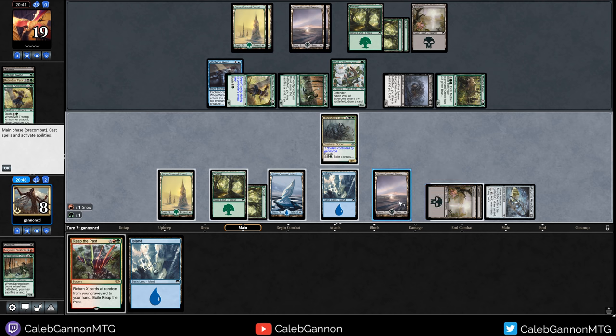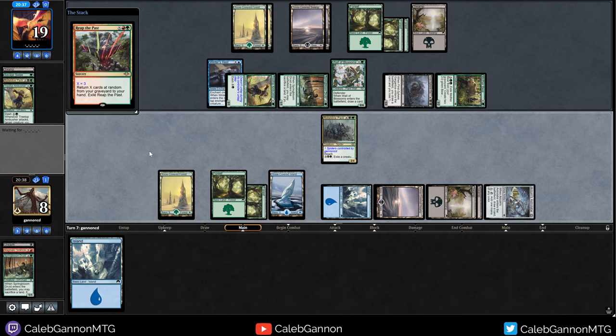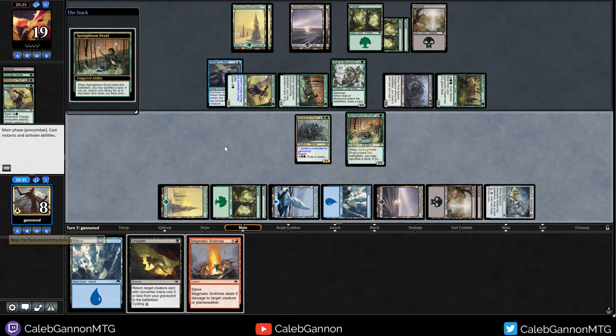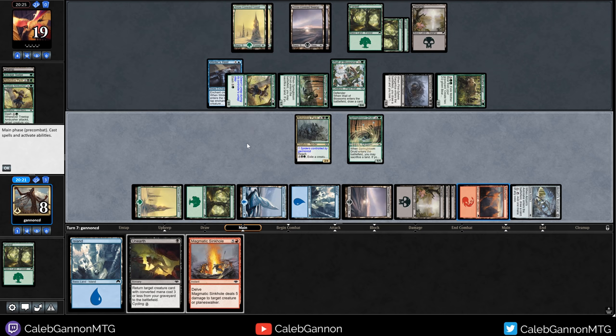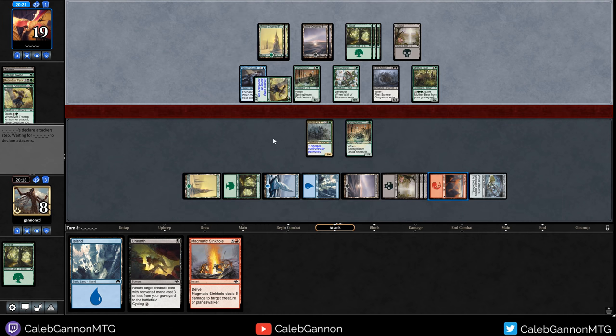I can Reap the Past for three and then replay the Springbloom Druid - it'll give us a lot of mana. Add red, green - one, two, three, and then I have three mana left. Not the best use of this, but we're getting all the lands out of our deck. Play the Druid again, sacrificing another forest. Grabbing Swamp and Mountain. Go. Then we let this die, do the same thing again.